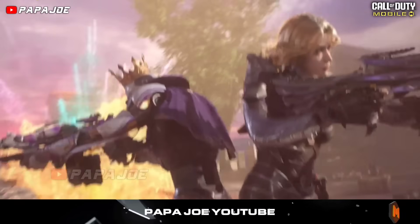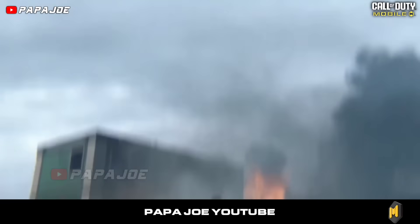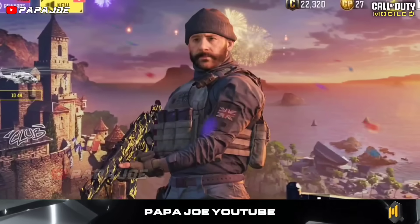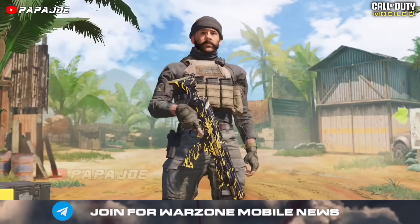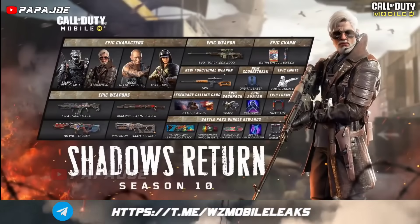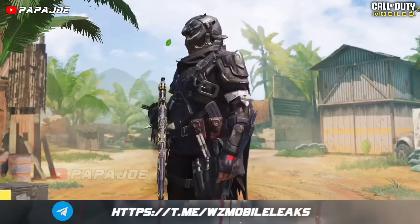Finally, we come to the last piece of information in this video — the BP Vault for Season 10. According to the information, the Season 8 2nd Anniversary Battle Pass will return, which includes the Price Bravo 6 character skin and other interesting rewards. In addition, the Season 10 Shadow Returns Battle Pass will also be released in the BP Vault next season, which includes the Templar Unredeemed character skin.